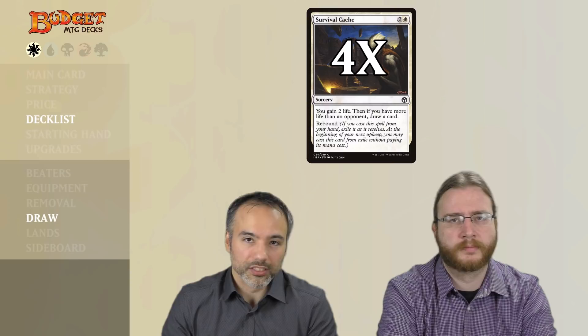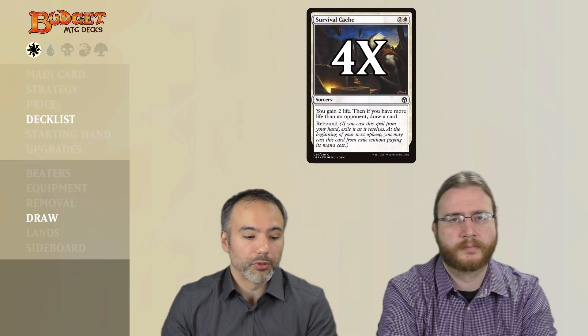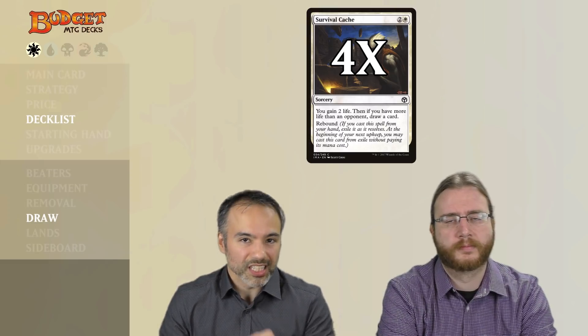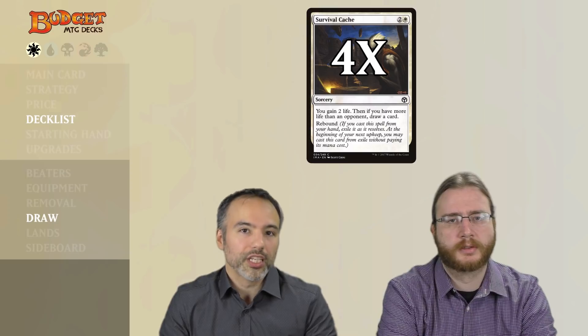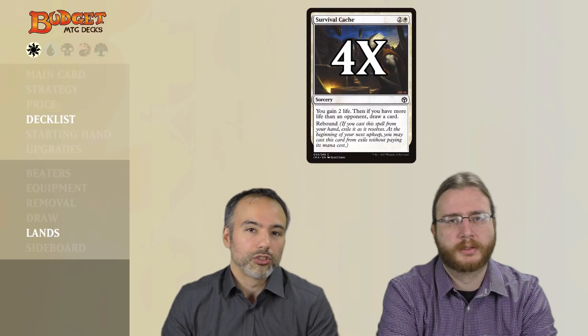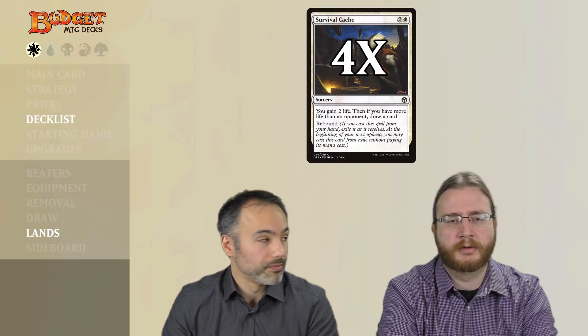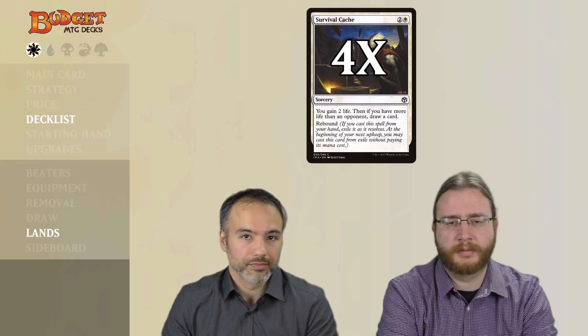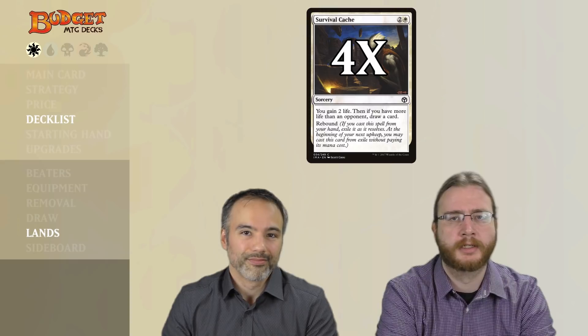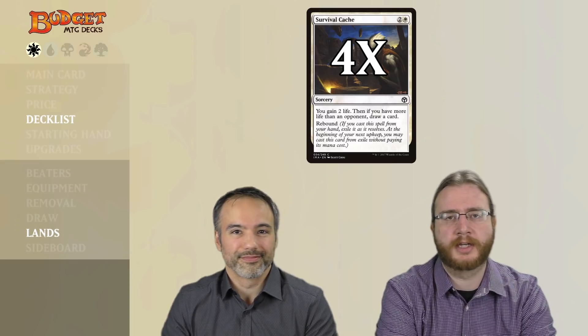For draw we have four copies of Survival Cache. It says we gain two life, and then if we have more life than an opponent, we draw a card. It has rebound, so the next turn we can do it again. Usually we can play this so early in the game we've already attacked a few times dealing two or three damage with our low-cost creatures, so we will have more life. It essentially draws us two cards very cheaply while gaining us four life. When you're already winning, this card can pretty much seal the game, especially if you've got Vault Scourge with a Bonesplitter gaining us five life every swing.